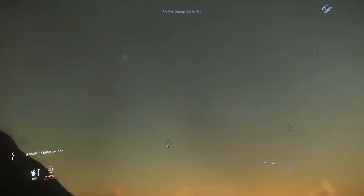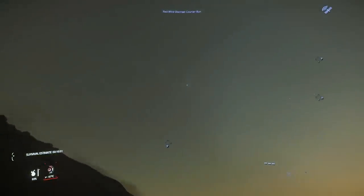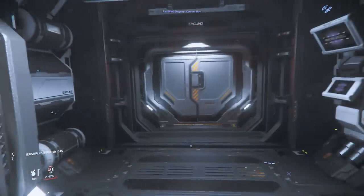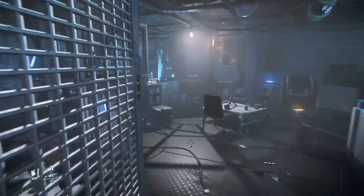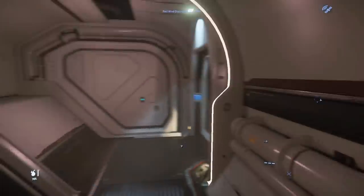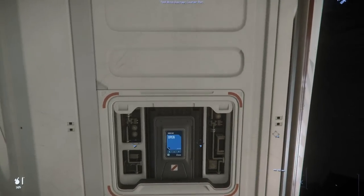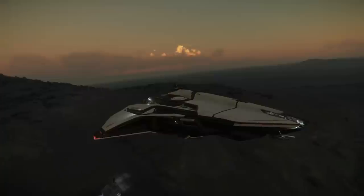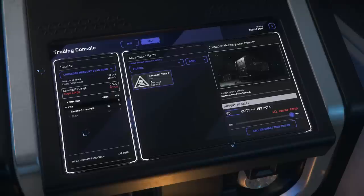I'm checking the sky - it doesn't look like anyone's coming yet, but perhaps they could come at any time. I go in and take all the boxes one by one to see if it triggers any responses. Back in the Mercury Star Runner with all of the boxes, I close the special compartment. Normally this should be shield-proofed, meaning if I am scanned I should not be seen as a smuggler - the only way for the AI to find those boxes is to go inside.